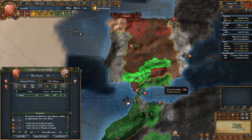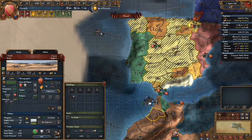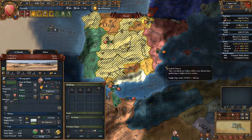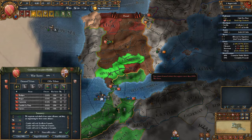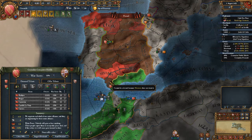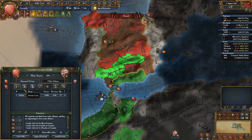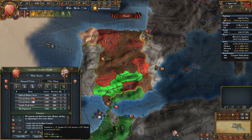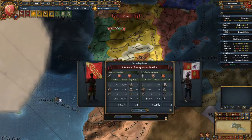Ladies and gentlemen, I think this is the best kind of peace deal we can get right now. It's very unfortunate that we have to betray our allies - they have been quite useful and actually won the war for us. The Tunisians won't be able to do that. So we get three provinces, war reps, a bag of gold, and that's it. Sorry Morocco.